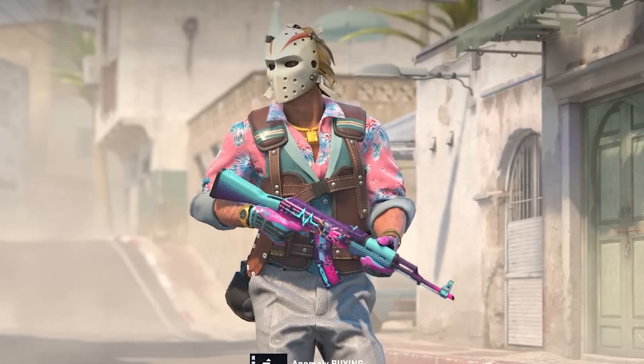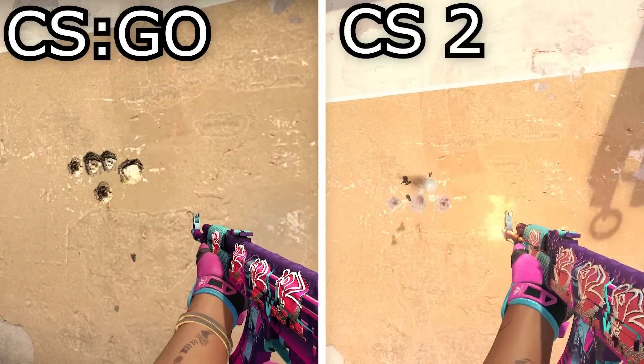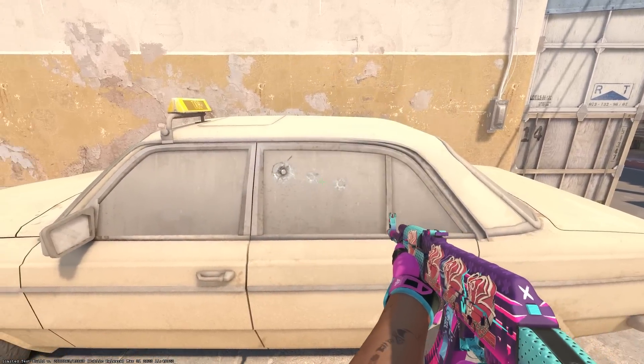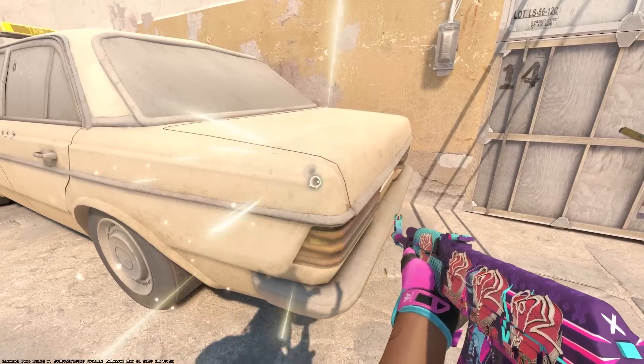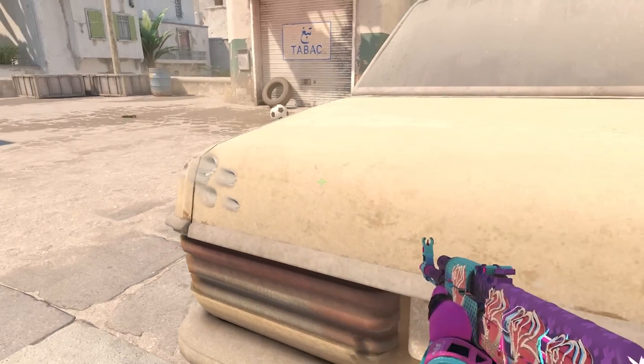Number forty-four: bullet holes are now 3D and have depth. For example, if you shoot a wall you can see there's a hole into the wall. Same with glass — the glass now has a sort of depth. And if you shoot metal like a car, you can really see that it looks like real life.